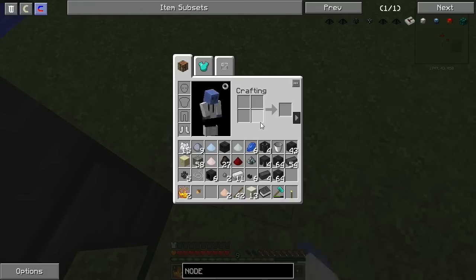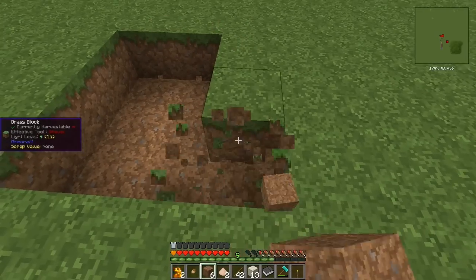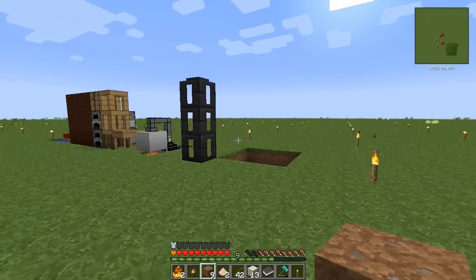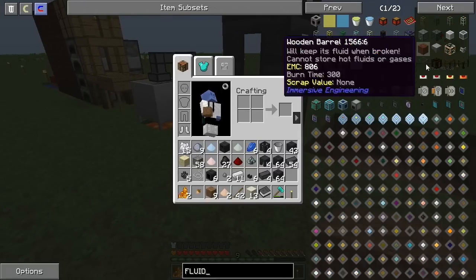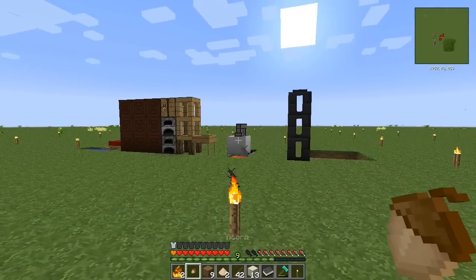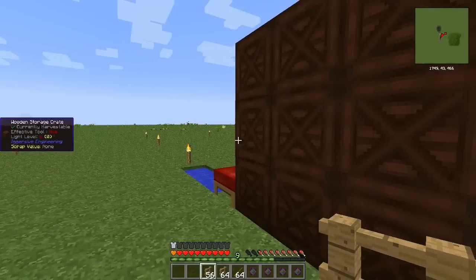Now all we have to do is build the Tinkers' Construct setup. We'll need to pipe the liquid from the crucible into the smeltery — probably using fluid conduit, which should be pretty easy. This gravel, clay, and everything will make the binder. I'll get that all set up. Our smeltery is done — look how tall it is! I didn't even use all the bricks; I still have 58 seared bricks and 37 seared stones left over.